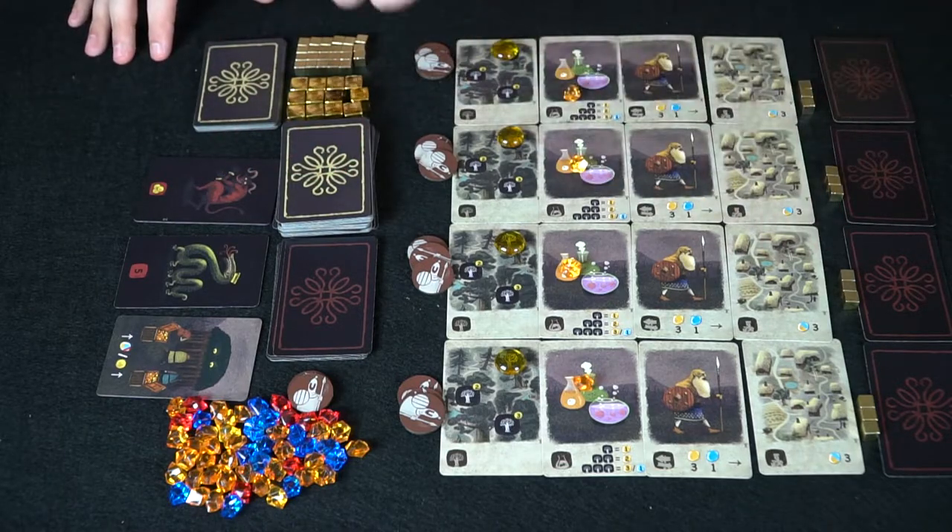The phases of a turn in Amber are: A) push your luck, B) actions, C) sell your jewelry for gold, D) spend gold on improvements, and E) check whether demons are placed on your board. The push-your-luck phase involves taking cards from the base deck and flipping them face up. If you get three black cards you end the phase and only receive one action.